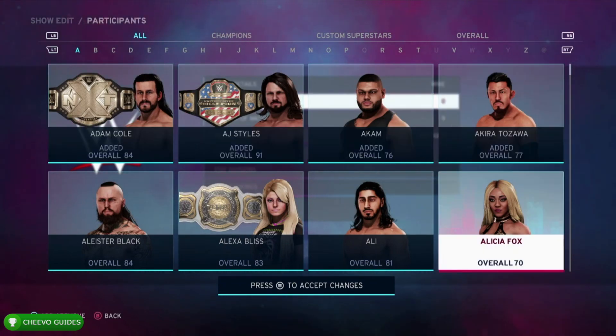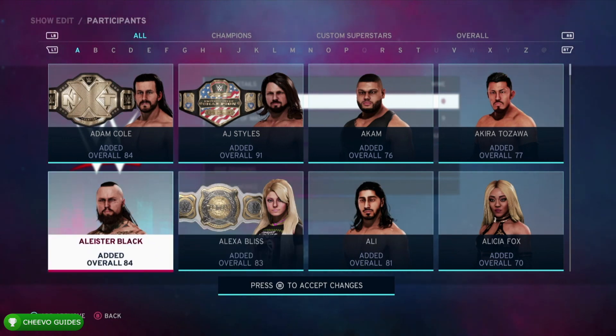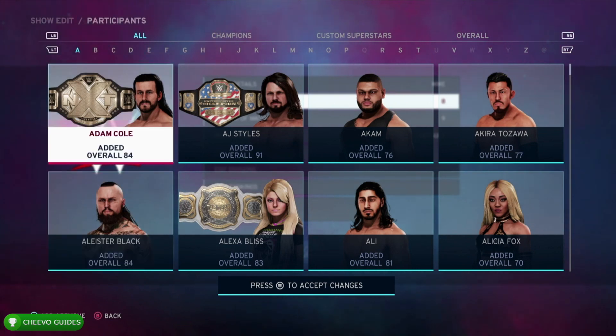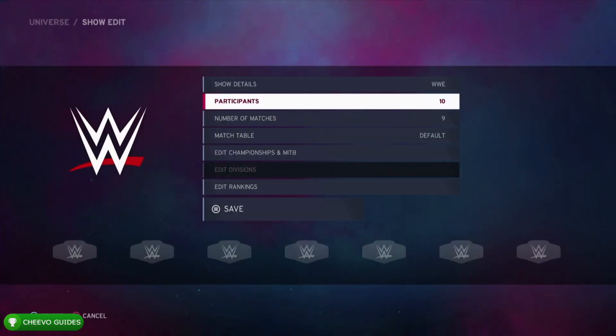First thing we want to do is go down to the participants and we need to make sure that we select 10 different fighters. Make sure you include at least one title holder — just make sure to select Adam Cole, he's the first one you see there with a belt. We're going to use this to get the achievement in a few moments.